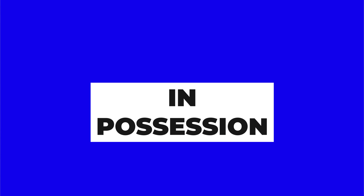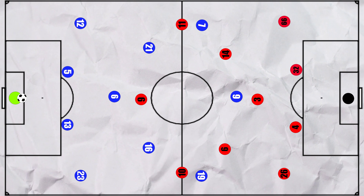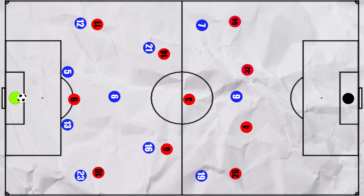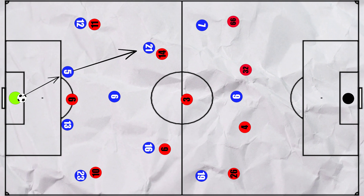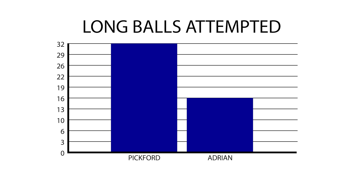Let's start by looking at what Everton did in possession. When Pickford had the ball in hand or at a goal kick, Liverpool were often ready to press high with their front three. Everton didn't try to use intricate play to break this high press and were fairly risk averse, which is understandable when you have two forwards who are good in the air. So Pickford usually opted to go long, attempting 32 long balls — double Adrian's. However, their forwards were often isolated and not able to knock it down and win the second ball, with Richarlison winning no aerials and Calvert-Lewin just three, so they often lost possession when they did this.